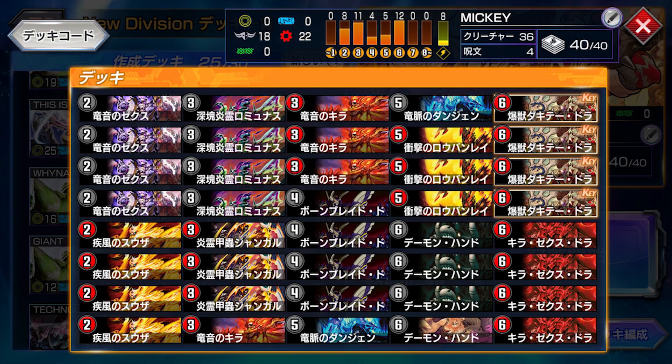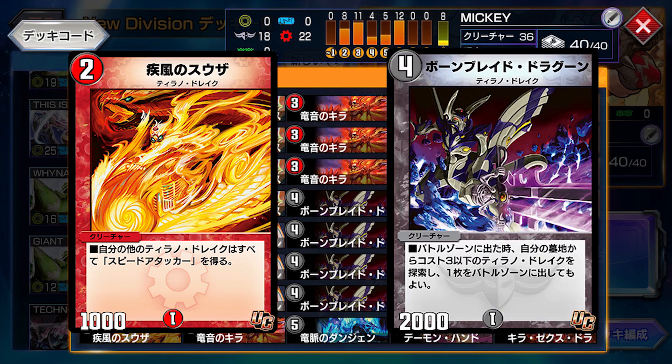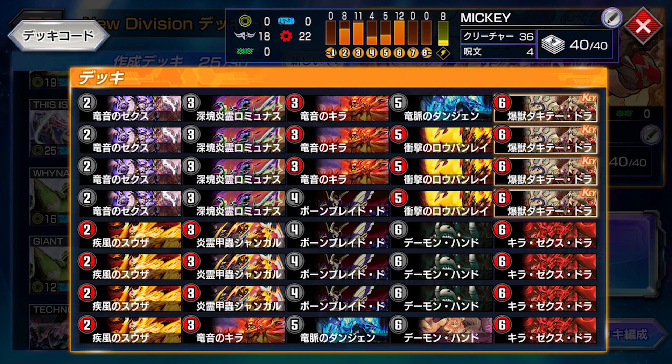With the release of cards such as Sousa of the Gale, which gives all your other Tyranodrakes Speed Attacker, and Boneblade Dragoon, which summons a Tyranodrake 3 or less from the graveyard, the best way to play Tyranodrakes is with an aggressive approach.